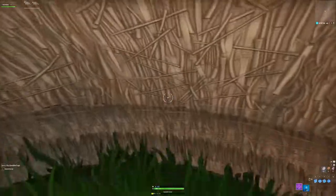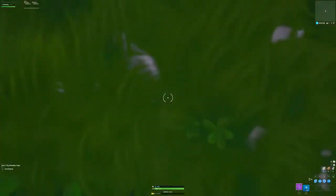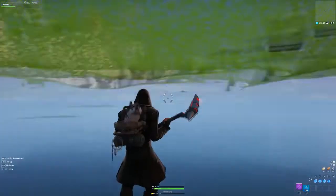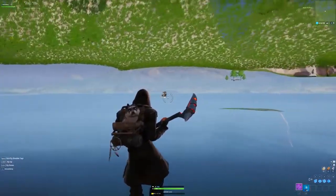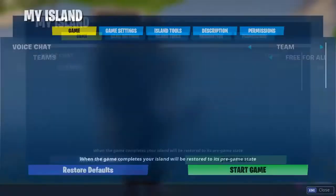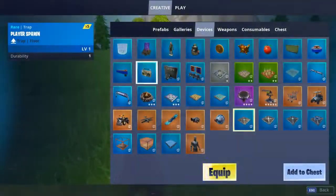You'll see your screen looks like you're kind of in some kind of hut, and then all you have to do is jump and fly — and look, you're under the creative map. There have been several methods before, but they all get patched. Once you're under the creative island, you can go to this terminal here, which is basically like island settings. For the second glitch...